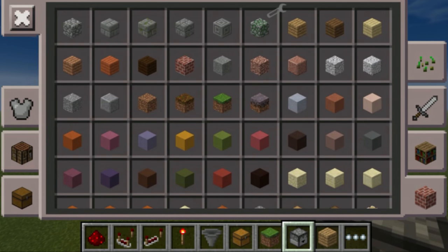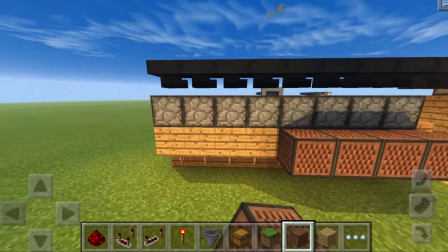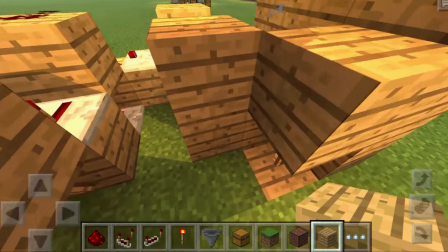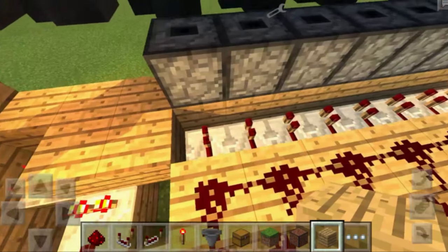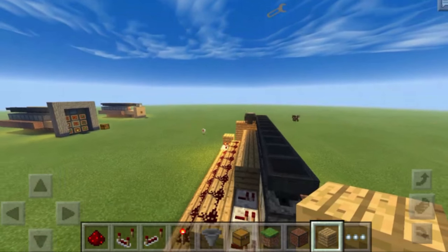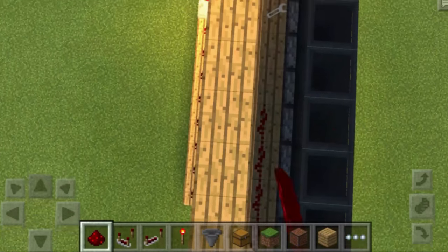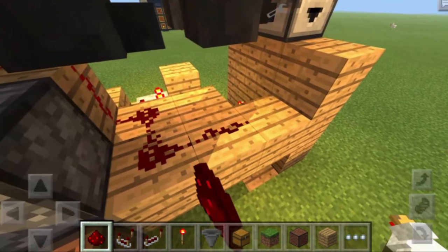Grab note blocks from the decoration menu and place them in front of these blocks — they'll activate whenever the dropper dispenses items. Place a redstone torch on this block, then a block of your choice on top, extending one block to the left. Come around and place another block on the face of that block, extending it in an L shape. Crouch and place a block on top of the redstone repeater, then extend it all the way down. Place another row of blocks on top, then run redstone dust all along these blocks next to the hoppers and extend it down into the L shape.